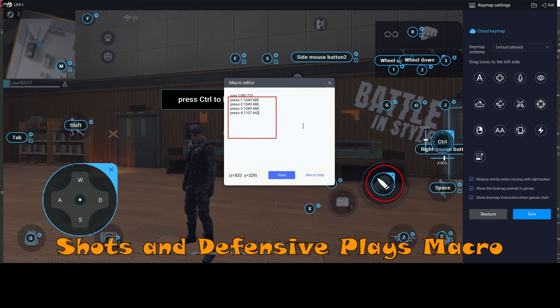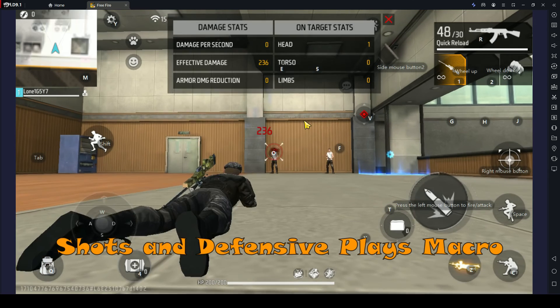Shoot in defensive plays: click on shoot and lay down at the same time, then click the next weapon.